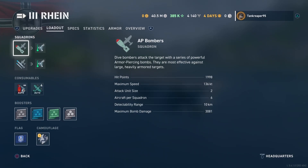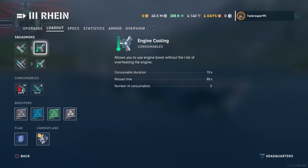You get AP bombers — hit points for these bombers is 1,998, maximum speed is 136 knots. Attack unit size is two, so you get two of them when attacking. Aircraft per squad is six, with only two attacking. Direct detectability range is 2 kilometers. Maximum bomb damage is 3,081. Engine cooldown consumable: duration 10 seconds, reload time 80 seconds.